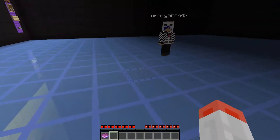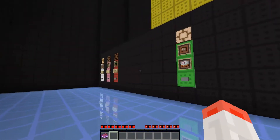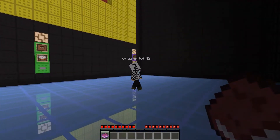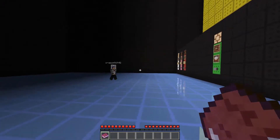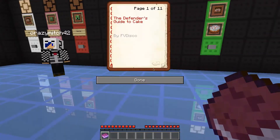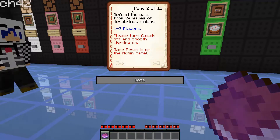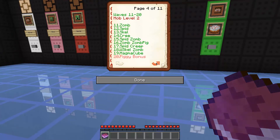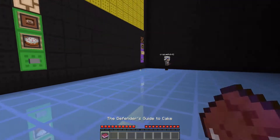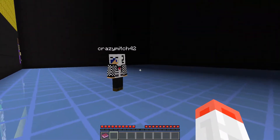Hey guys, welcome back to another video. I'm here with Crazy Mitch and we are playing Cake Defense 2, made by Disco. I played the first one but haven't played this one yet. This is the Book of Mysteries — defend the cake room, 24 waves of hairblind minions, one of three players. Turned clouds off and smooth lighting on. Here are all the waves, upgrades, abilities and tips, and his channel link to the map.